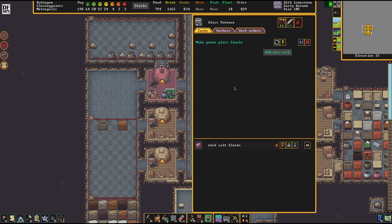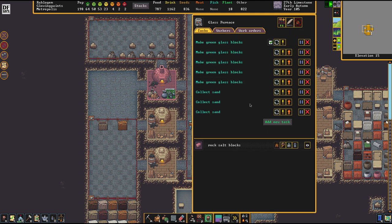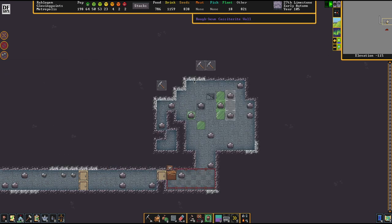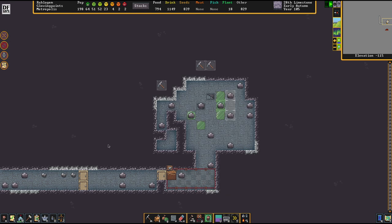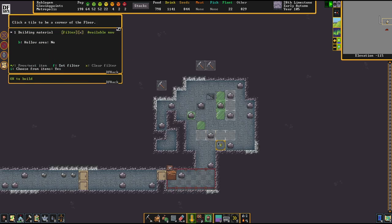The more green glass blocks I have, the better. I went into this operation very ill-prepared and should have made more of these beforehand. Our fortress is at a point where we're going to build a pump stack situation too, but I want to make it with magma, so I need to prepare pots first. We haven't found any adamantine yet, but we're going to begin there — one step at a time. Don't rush things when it comes to this business.